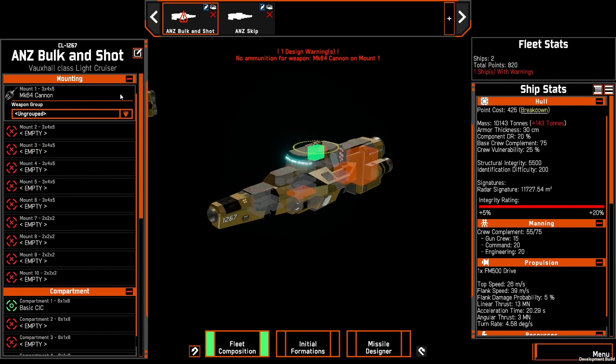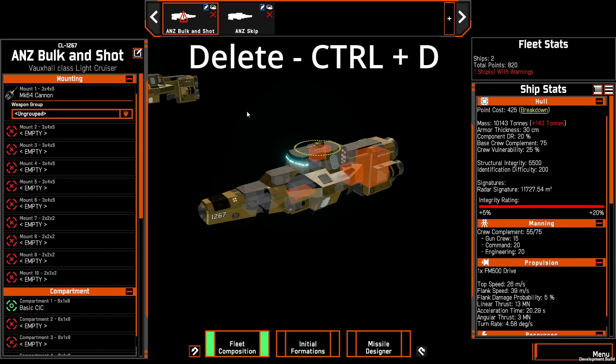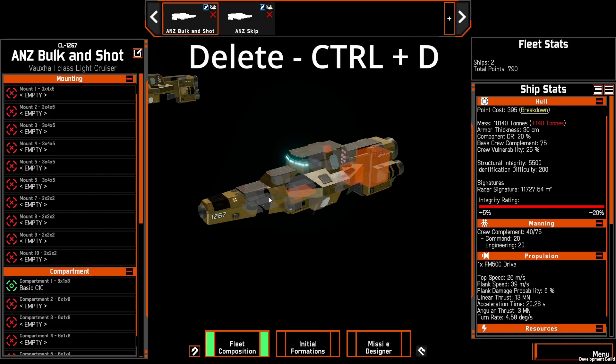So let's just go through the list. Here I have a light cruiser. I've added a Mark 64, and if I want to delete this, all I need to do is take my mouse, hover over the component, and then press Ctrl+D. And that's deleted.